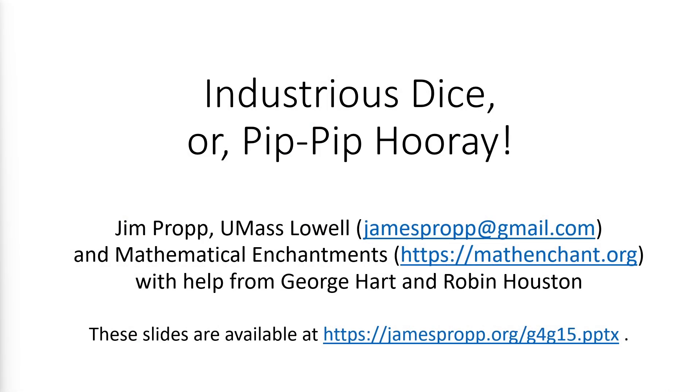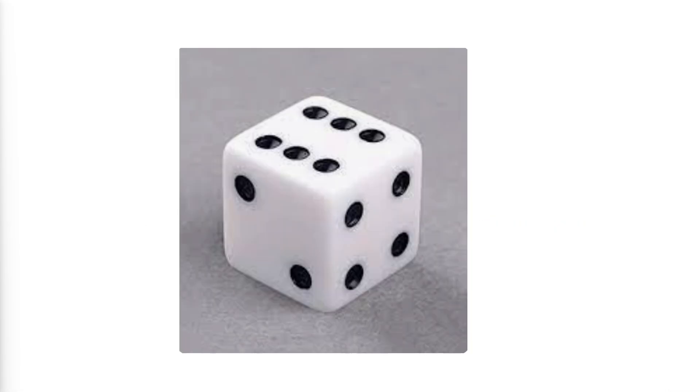When you look at this die, you see a common die, but I see waste and deplorable inefficiency. When a common die is rolled to determine a random number between one and six, only the pips on the top face contribute.